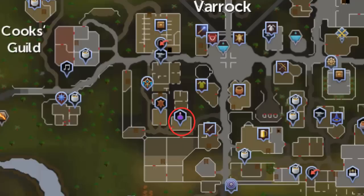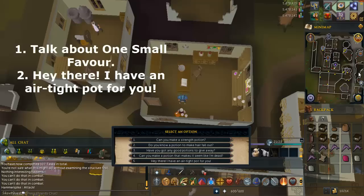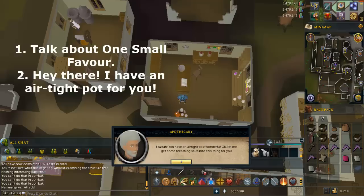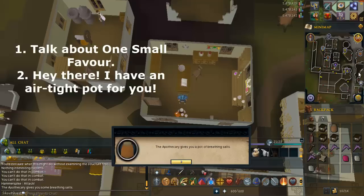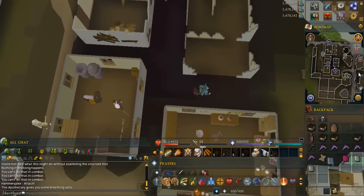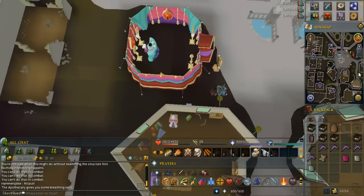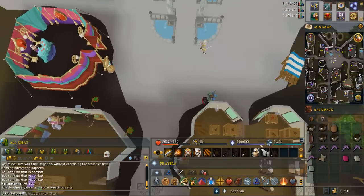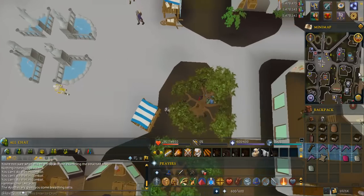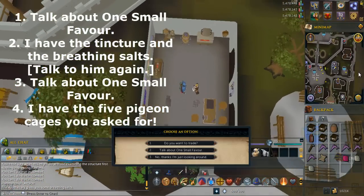Head to the potion guy in Varrock. Talk to the potion guy and select the options written on screen. Go northeast to Horvik, who can be found in the armor shop. Talk to Horvik and select the options written on screen.